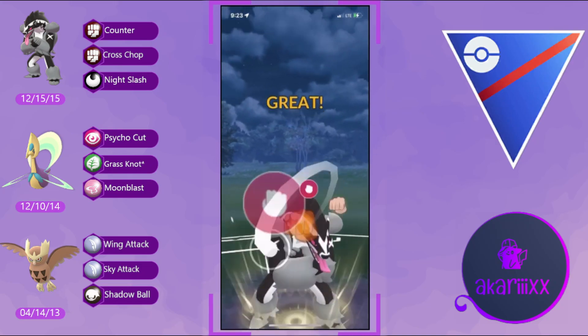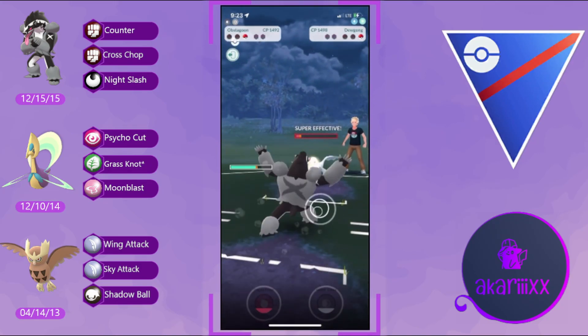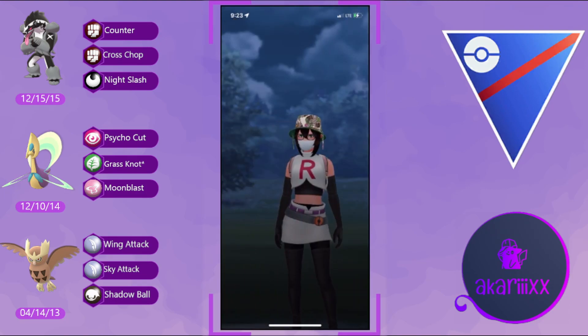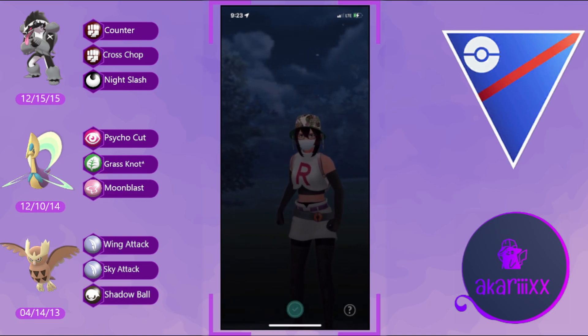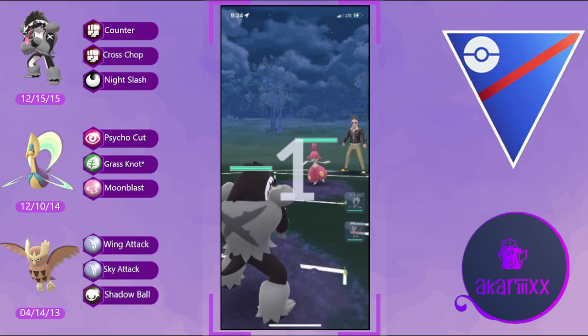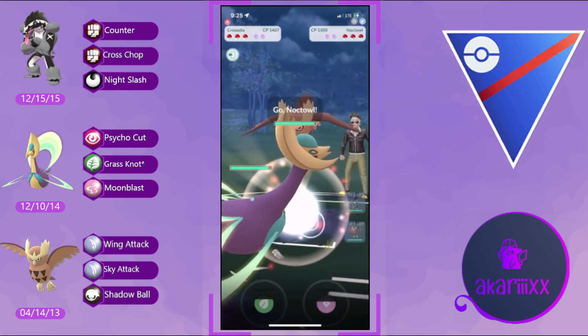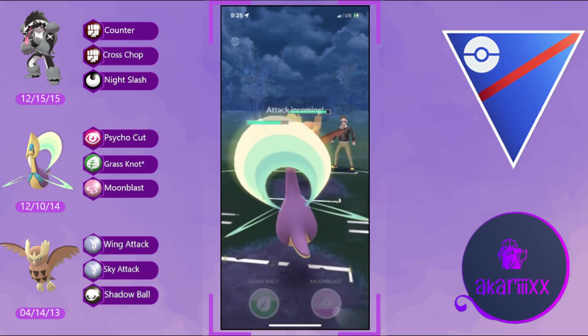We bring in Obstagoon. The opponent is at low HP. We throw a Cross Chop — not quite enough to KO Dugong — but we're able to Counter down just as the opponent reaches their first charge move. Obstagoon calls game. GG to the opponent, well played — thank you for the match.